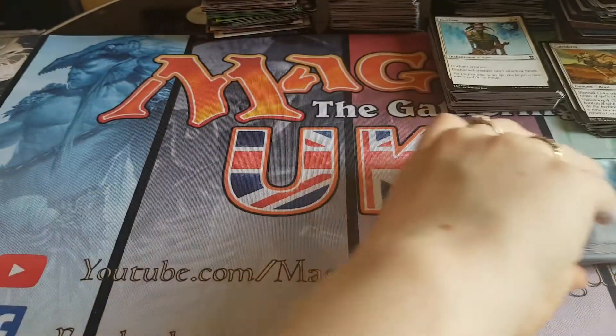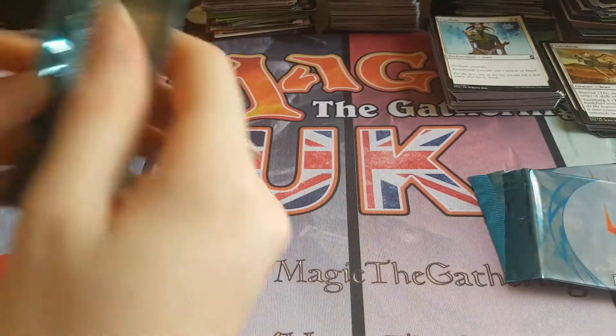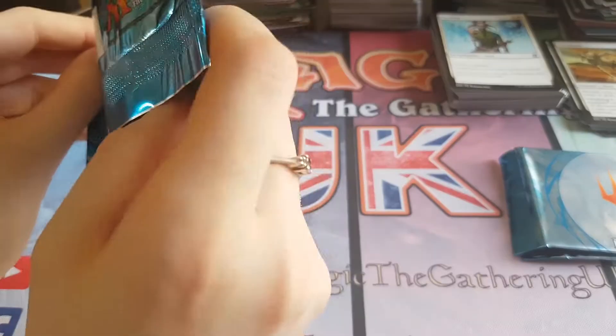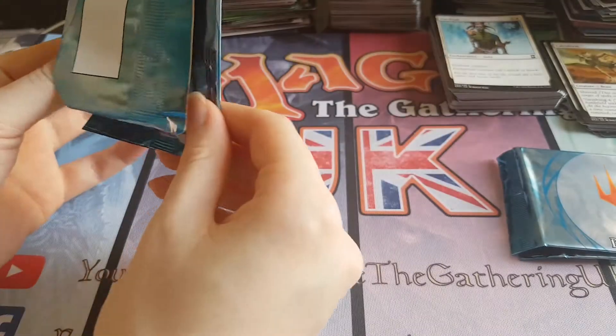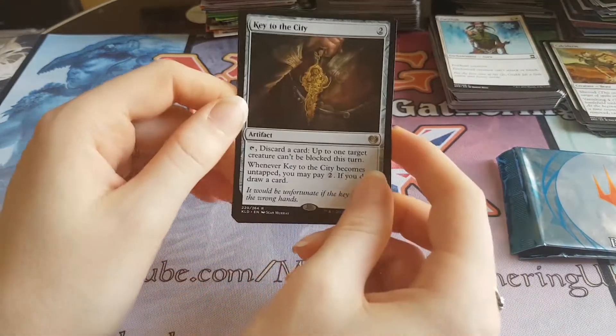It can be anything from Oath of the Gatewatch through to Kaladesh. You get two rares and a foil in each pack. The foil can be of any rarity and you can also get expeditions if you're super lucky, and inventions, but the chances of that are basically zero.